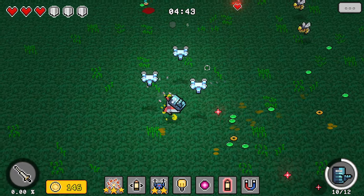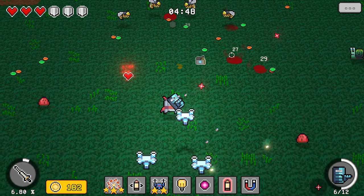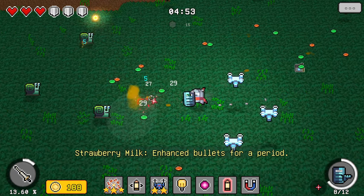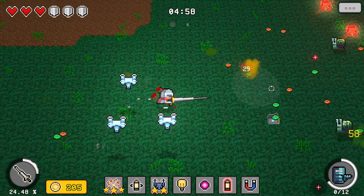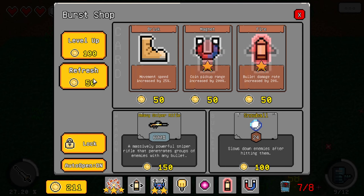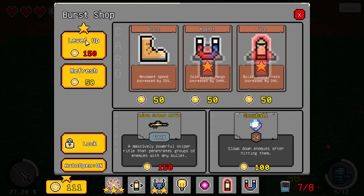My drones are doing some work, bro — they are doing some work. The sound effect is crazy too, really loud. Enhanced bullets for a period — oh! Now they spread. Snowball slows down enemies after hitting them. Heavy sniper rifle — 600% damage. Jesus. I think I'm just going to refresh. What happens if I level up? Oh, I level up the shop. Interesting.